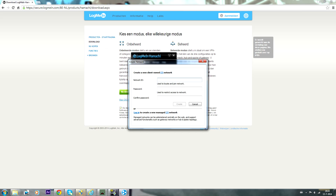Here you will have to type in a network ID — it doesn't really matter which one. Just make sure to remember it. For the password, just use 123 — make sure to remember that as well.